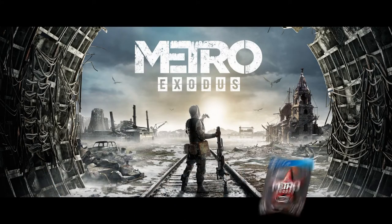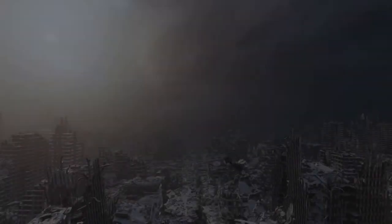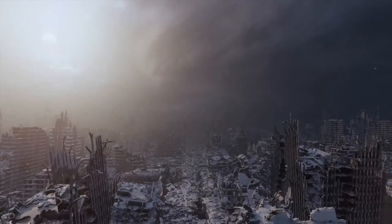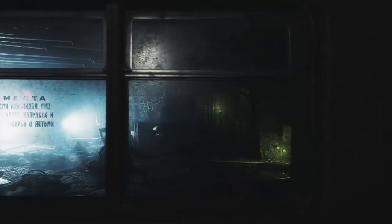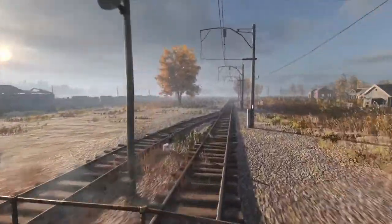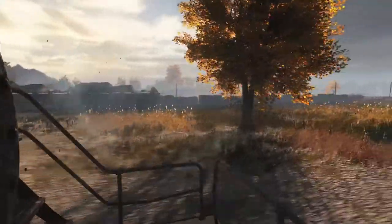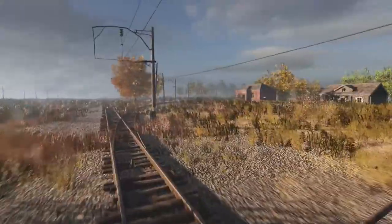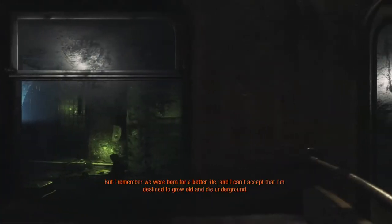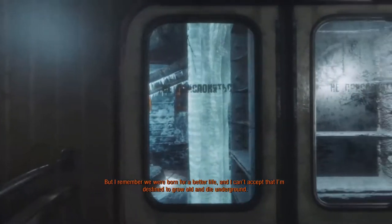Metro Exodus — in my case the Aurora Edition — comes with a double steel box. Flee the shattered ruins of dead Moscow and embark upon an epic continent-spanning journey across post-apocalyptic Russia. The story takes place right after the events of Last Light. The main protagonist, Artyom, becomes disillusioned by the regime and corruption, and starts believing there are other survivors out there, taking up a journey through a radiation-poisoned wasteland.